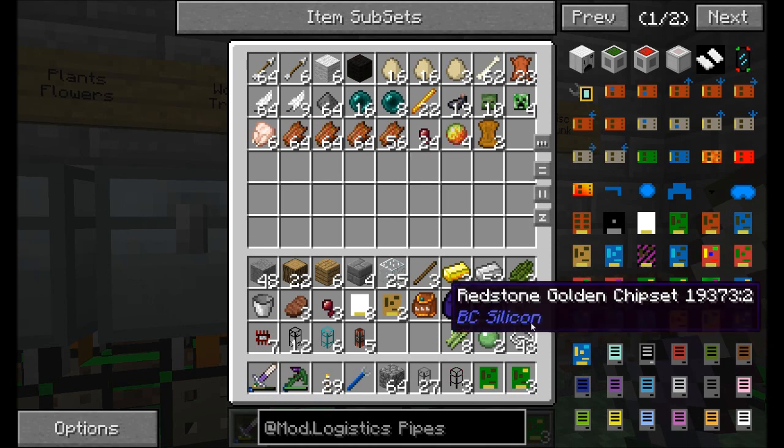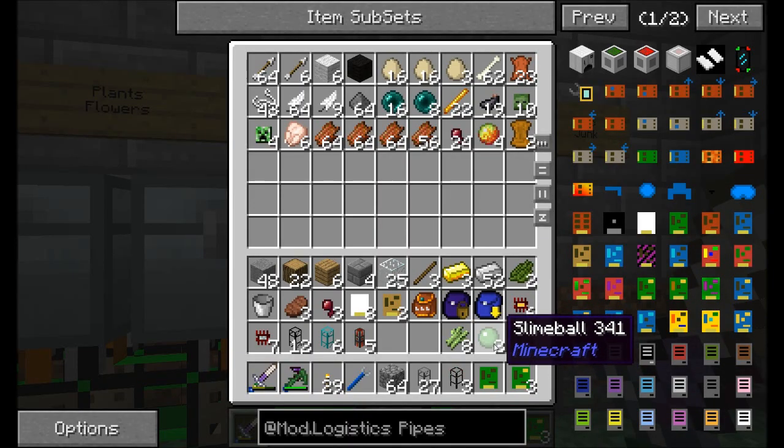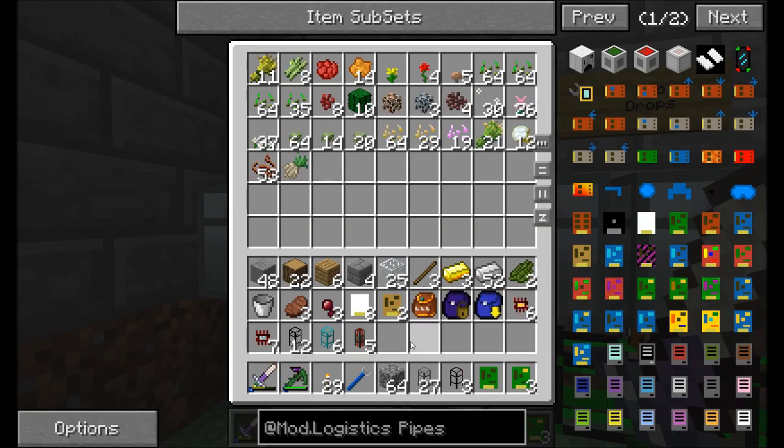Now let's properly sort this stuff. I'm going to put the string in the mob drops chest, which also has a polymorphic, so I don't have to worry about that. Slime balls can go in here too, and reeds can go in the flower chest.